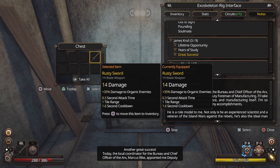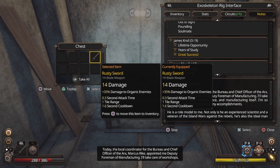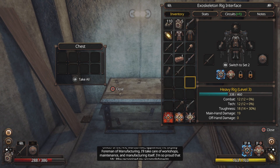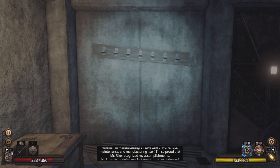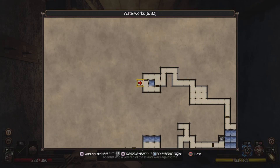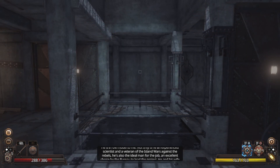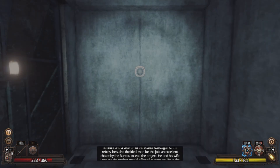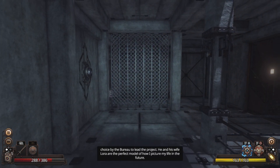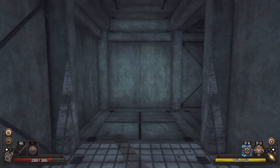'Another great success today — the local coordinator for the bureau and chief officer of the Arcs, Marcus Reich, appointed me deputy foreman of manufacturing. I'll take care of workshops, maintenance and manufacturing itself. I'm so proud that Mr. Reich recognized my accomplishments — he's a role model. Not only is he an experienced scientist and a veteran of the island wars against the rebels, but he and his wife Laura are the perfect model of how I picture my life in the future.'